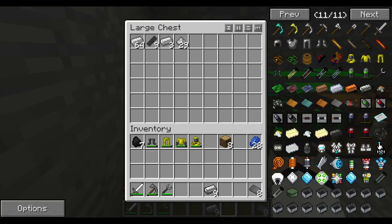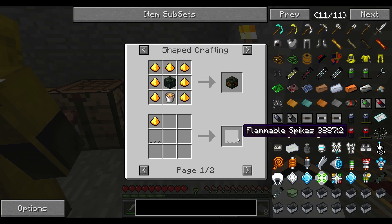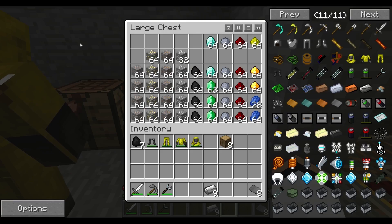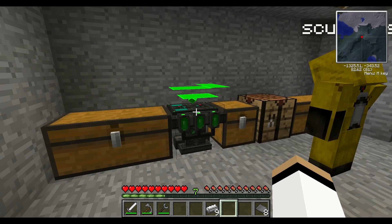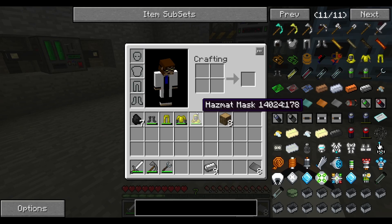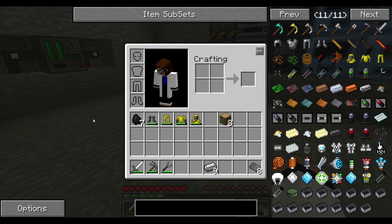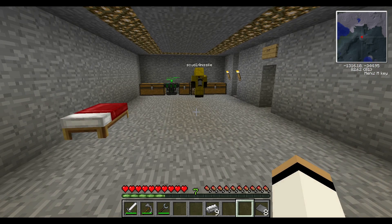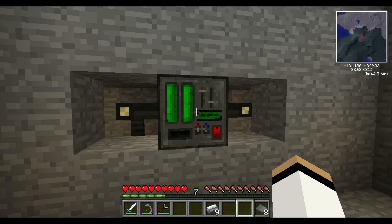That'd be a good idea. Bronze, that's what I need to make. Sulfur, what's that for? Okay, how do I make bronze? I don't know, my friend, you'll have to look it up. I need to make a bronze block, which I make out of bronze ingots, which I make with bronze dust, which is made out of copper and tin.